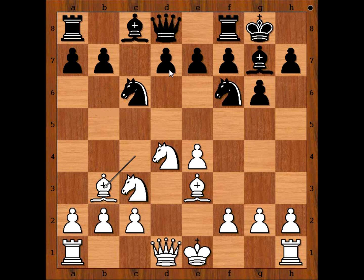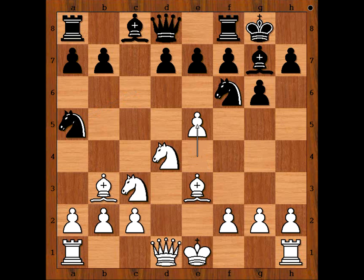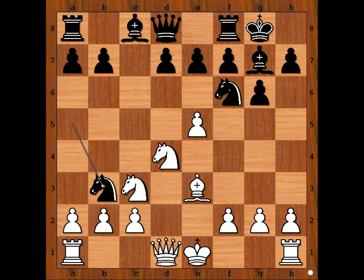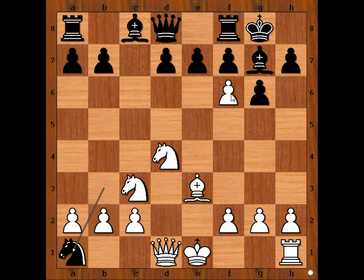The better move is d6, preventing white from playing e5. But we have knight to a5. e5, attacking the knight, and Shemkovic played knight to e8. Of course, if knight takes on b3, then pawn takes knight, and after knight takes on a1, pawn takes bishop and white is better. So we have knight to e8.